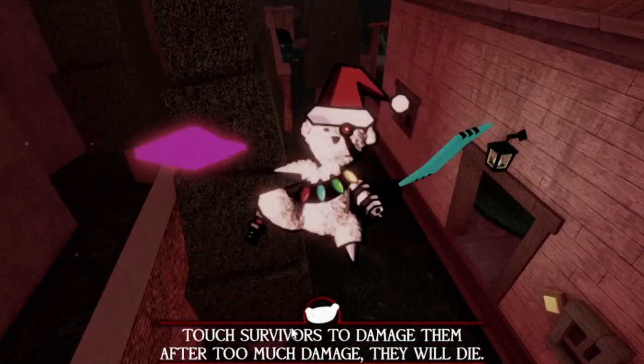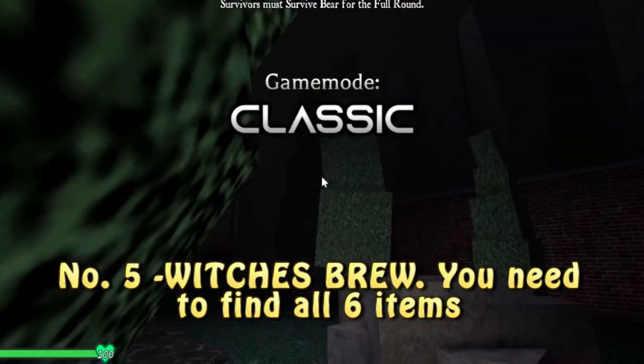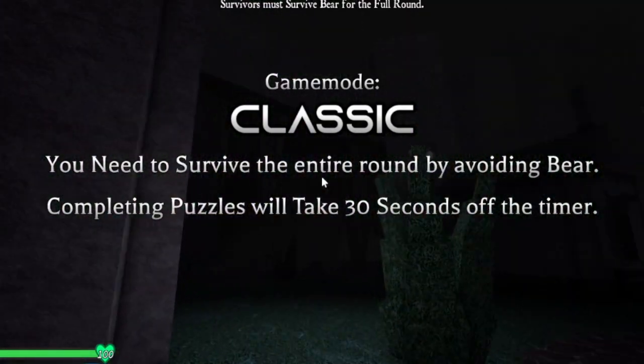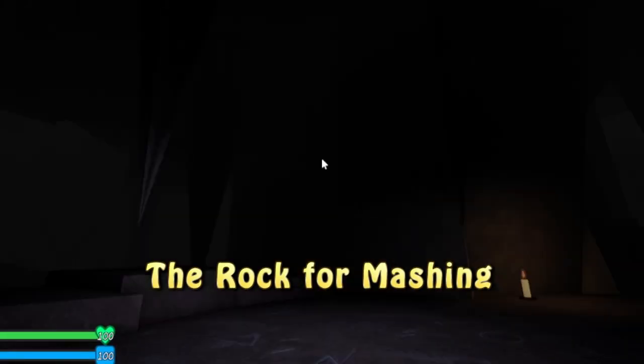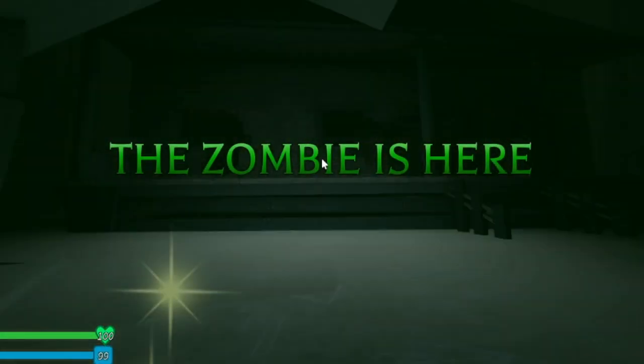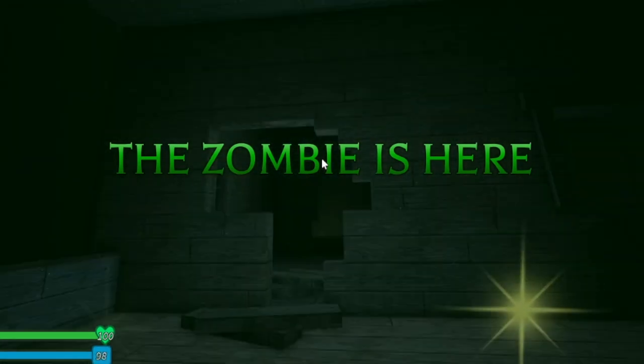Now the last and final one - the potion. These are where all of the potions go, which is the last and final puzzle. Let's first go into the cave. First we want to get a rock, right here in the creepy house.